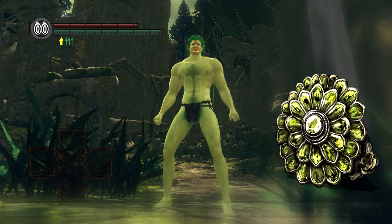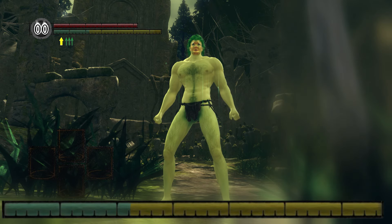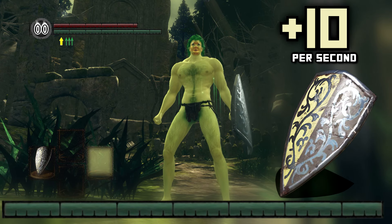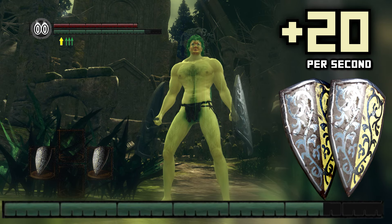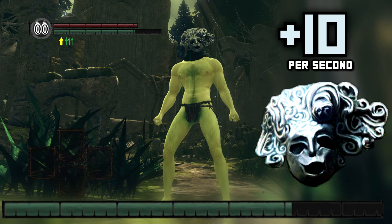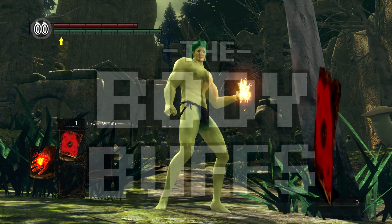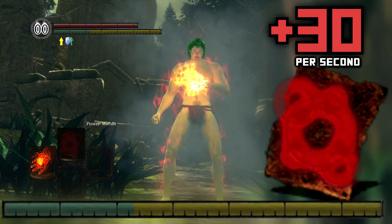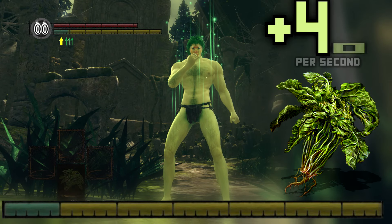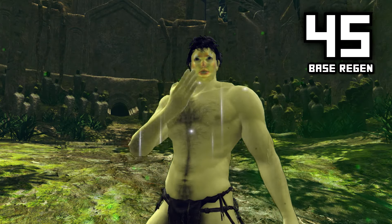The Clear Ring provides a flat 20 regen. A Grass Crest Shield gives plus 10. You can even stack the Mask of the Child for plus 10. Finally, for body buffs: Power Within gives a mighty 30 per second, but one Green Blossom gives a whopping 40 regen. Time to stack them together.